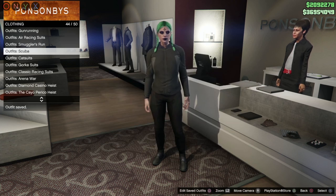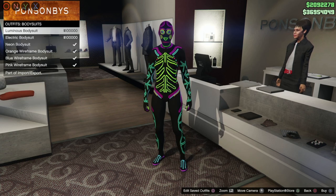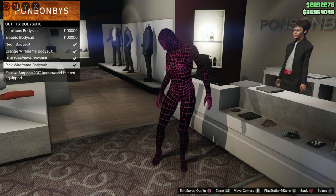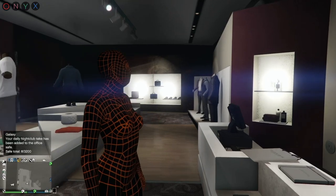Once you have a scuba suit saved as an outfit, go back to the lady at the cash register, go to body suits, and put on any single one — it doesn't matter which one, whether you own it already or not. I'm just going to put this one on.